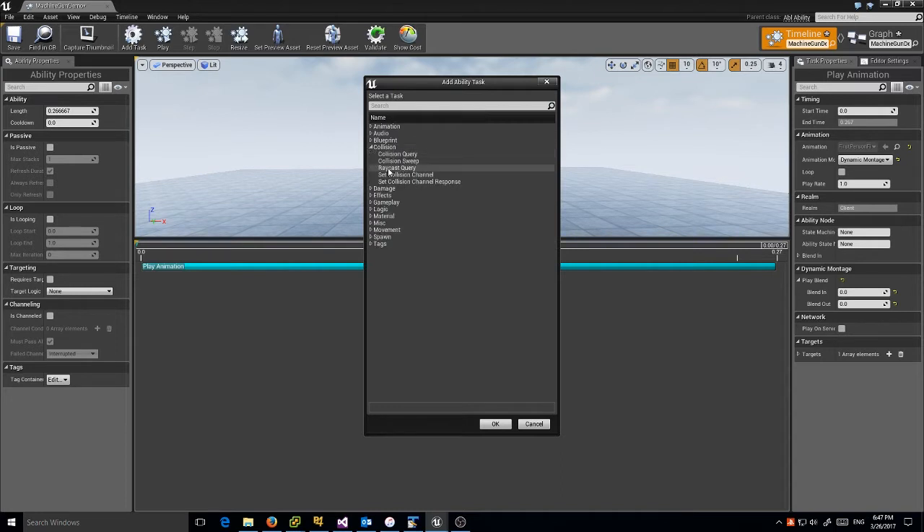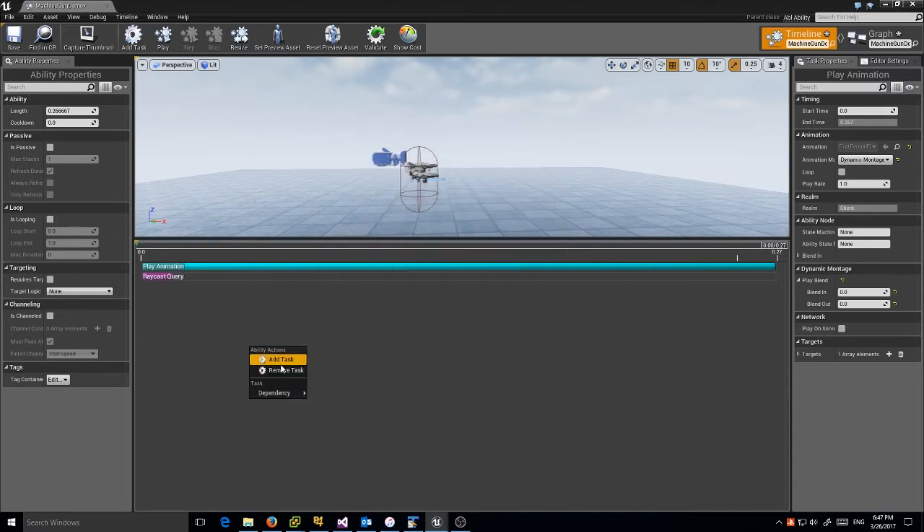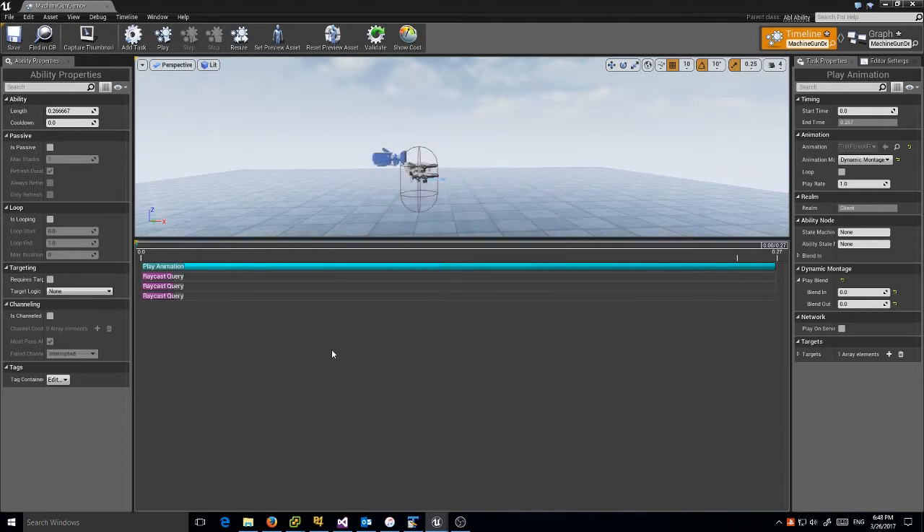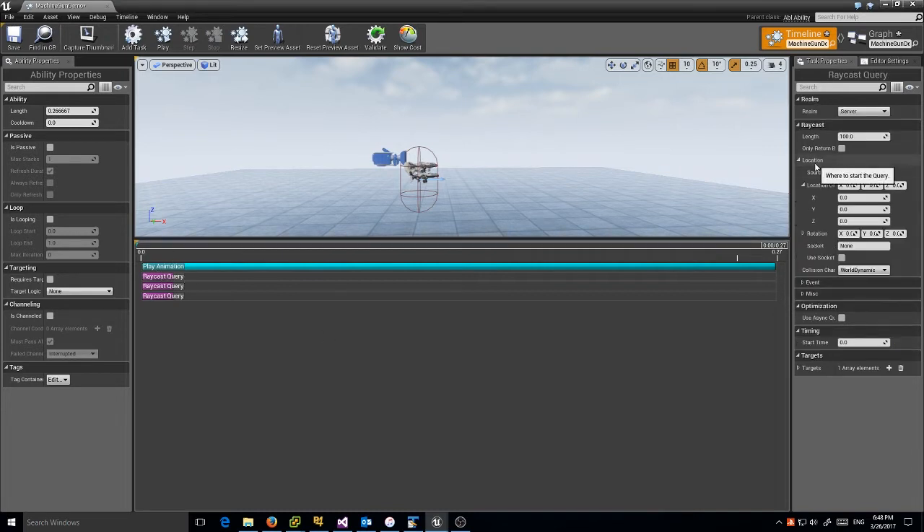In my machine gun I did three raycasts, so we're going to add three raycast queries. PixelForge was worried about performance, and he's right — raycasts are expensive, especially long raycasts. In a short raycast you can filter things down depending on your octree and not have to search so many objects, but in a longer raycast query you need to check over a greater space, which means checking a greater number of objects.